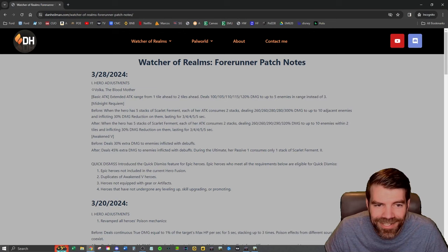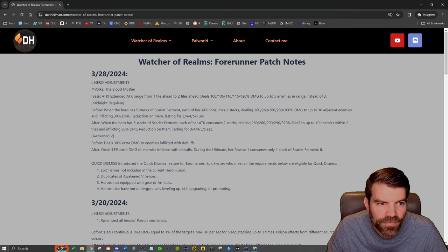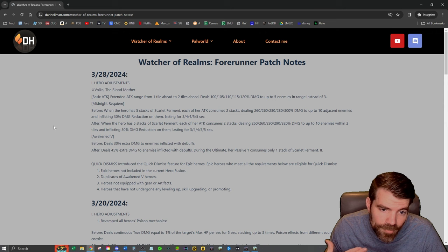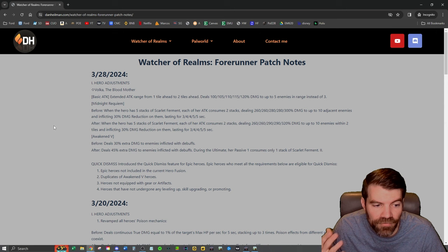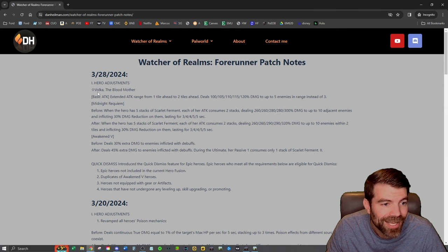I have posted the patch notes on my website — just go to danheilman.com, and if you go to Watcher of Realms Forerunner patch notes, we have them listed right there. So this is the Forerunner server, guys — this is the beta server that gets all the updates before us. This will go live this week, and then eventually it will come to the global server. We talked about the poison nerf last time; it's going to be unfortunate for Mr. Cook, but today we have a buff. We haven't had a buff in a while.